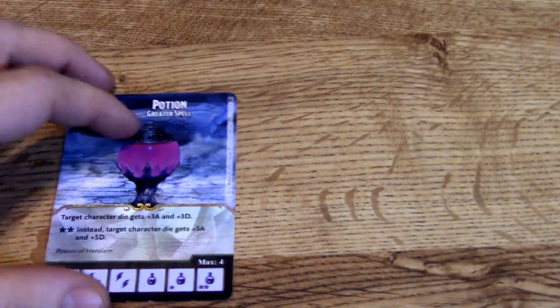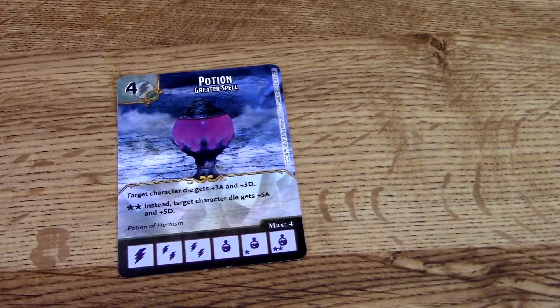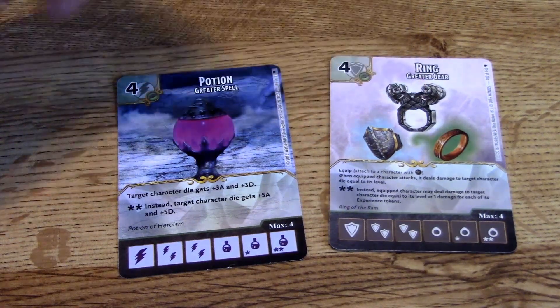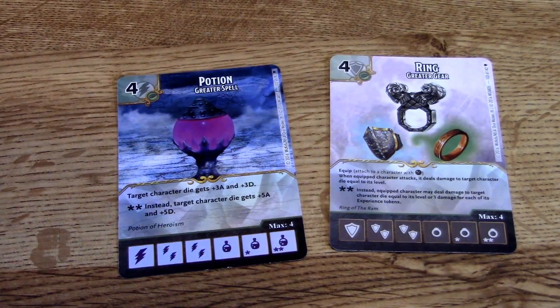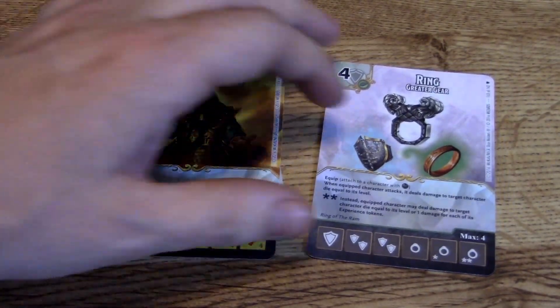First up in characters are the equipment cards. You have a Potion — target character die gets plus three attack and defense; if it has an asterisk it's plus five attack and defense, which is incredible. Then there's a Ring — equip: when the equipped character attacks, it deals damage to target character die equal to its level. So more damage the higher the level — interesting.